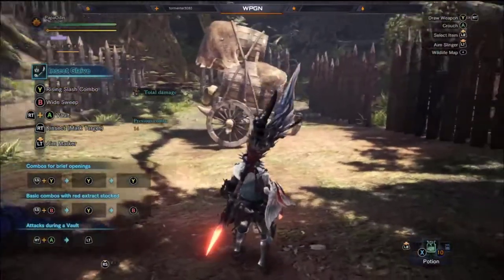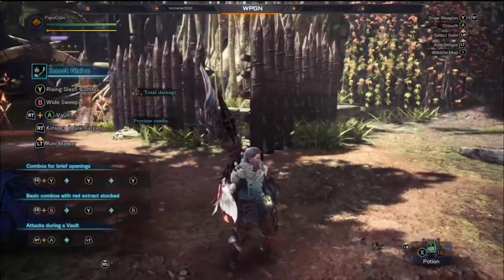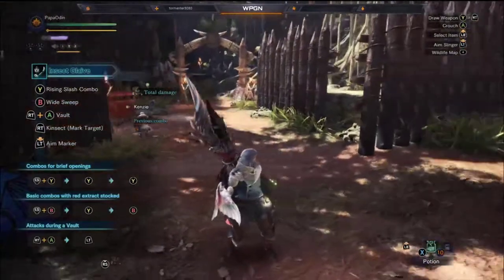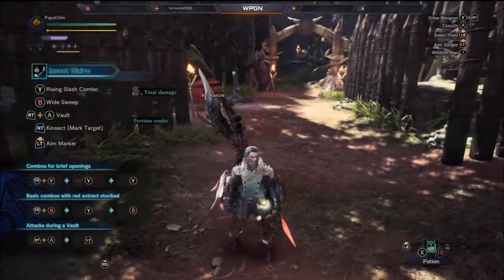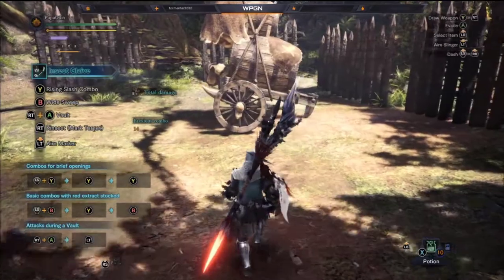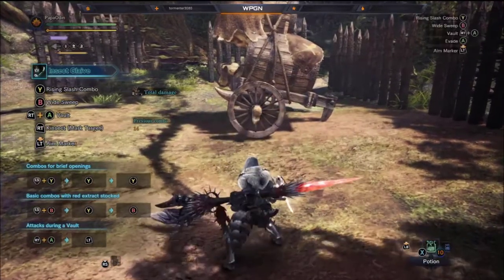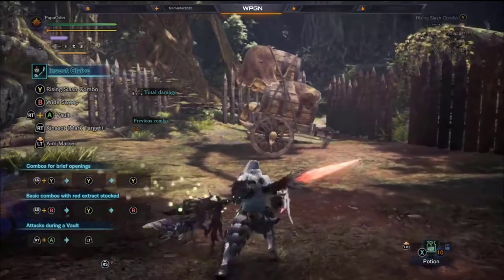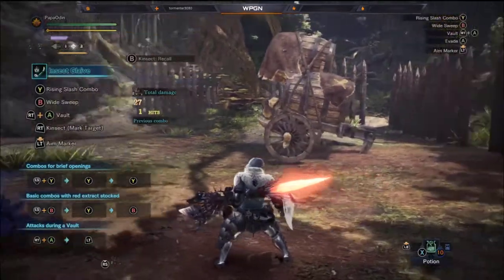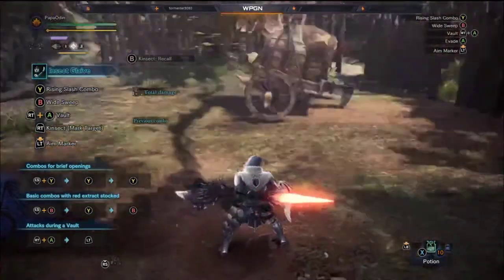The Insect Glaive is actually two items. As I pan around my character you'll see I have the Glaive on my back and there's this nice fluffy cute little moth that looks slightly angry with a stinger on my arm. That is called a Kinsect. The Kinsect is controlled by the Insect Glaive. If we draw our Insect Glaive, it's still on our arm. You just send it out, it hits something, it brings something back, and it sits on your arm until you're ready for it to do something else.